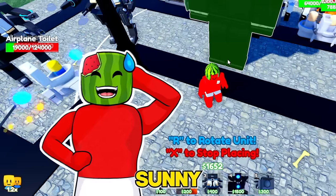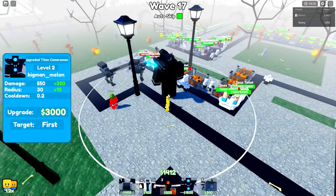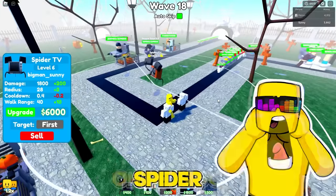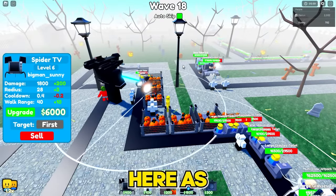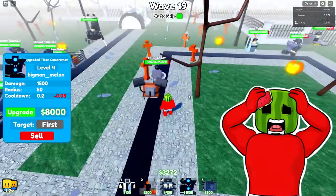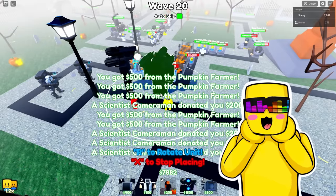Should we turn off auto-skip for a bit? No, don't be a coward. Instead, I'll be upgrading my spider TVs. I've got the first UTC placed — only level two, so I've got to save up that money. I need to upgrade my farms. Level six on this spider — he's doing crazy damage! I need $8,000 and he'll get AOE. This UFO toilet is going to be a problem. I have two spider TVs that do a ton of damage. Okay, fine — I'm going to put an upgraded Titan cameraman right here.